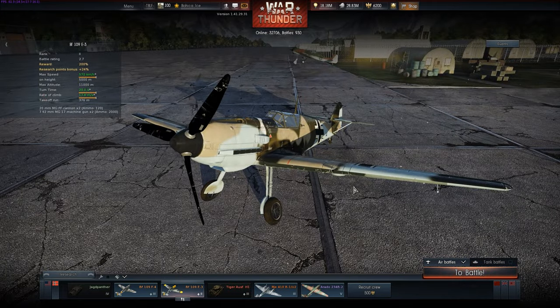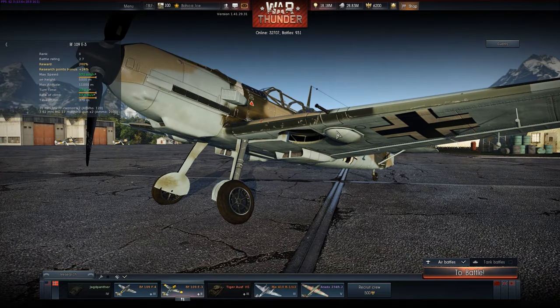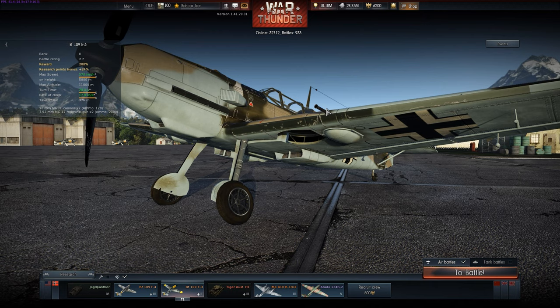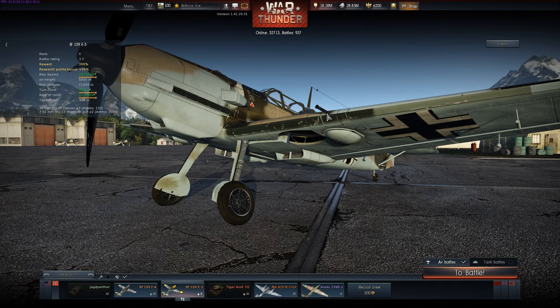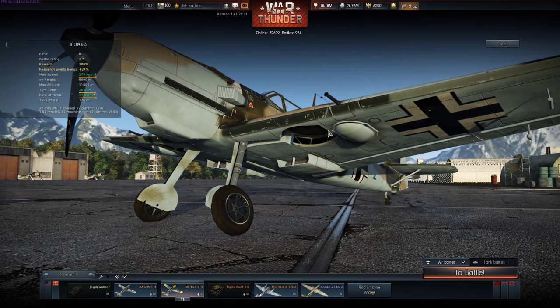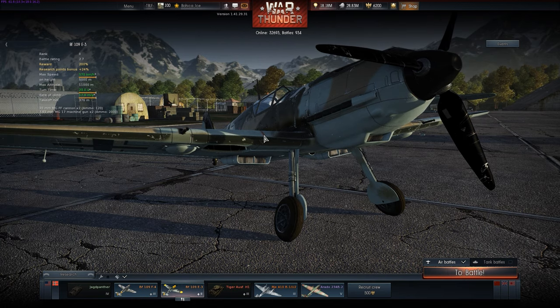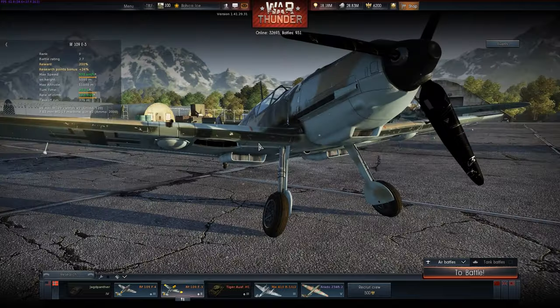One thing to note: the difference between the E1 and the E3 is primarily these 20mm cannons on the wings. These are MGFFs — a licensed copy of the Swiss Oerlikon FF, which is also the basis for the Hispano, which the Americans also copied. The Germans used a 60-round magazine, which is why you see this big hump to make room for the receiver and magazines. You had limited ammunition, which is why they eventually switched to the belt-fed MG151, a more superior cannon. But this works for early tiers.